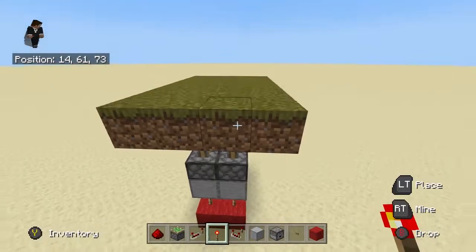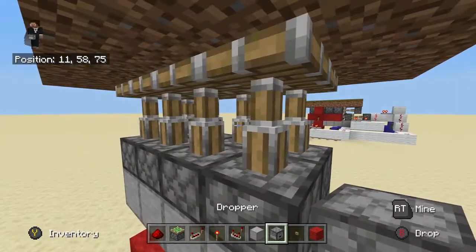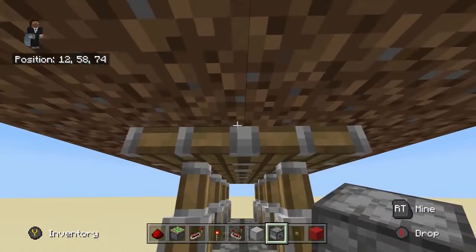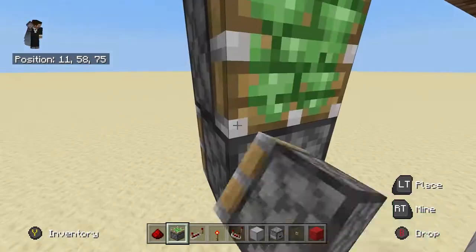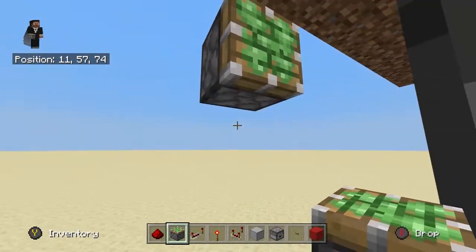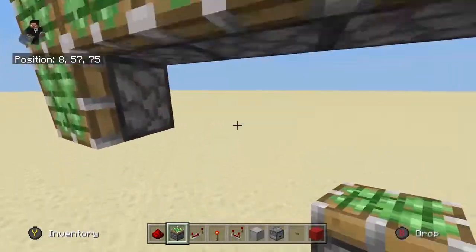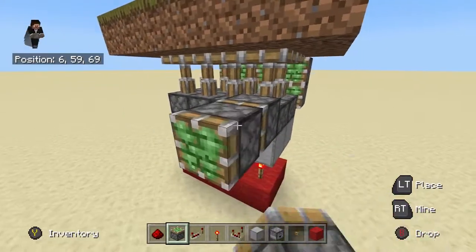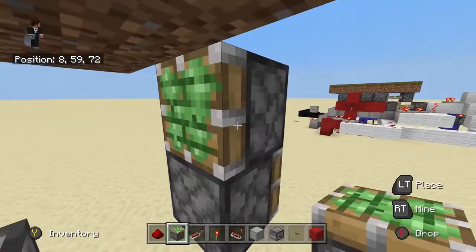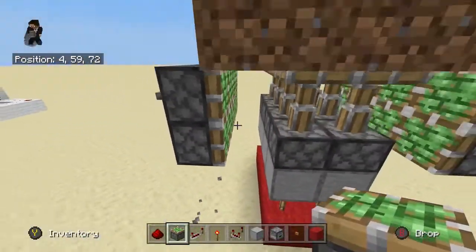And you're just going to do that. As you can see, it's kind of closed — we just need something so that when it closes it could pull it off to the side. So you're going to have to have pistons like this. Just follow along, and then like this.